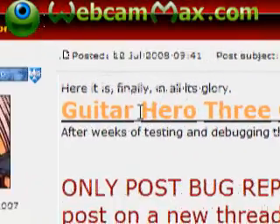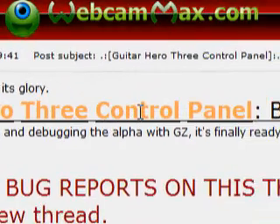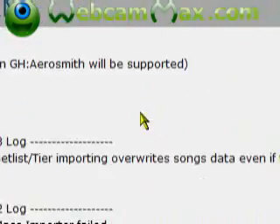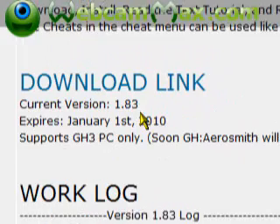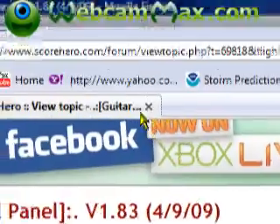A lot of people ask me how to put customs into GH3 PC. Just download GHTCP - Guitar Hero 3 Control Panel. You can get that on Score Hero. It expires January 1st, 2010, but the developer puts a new one out right after it expires. So just download it.